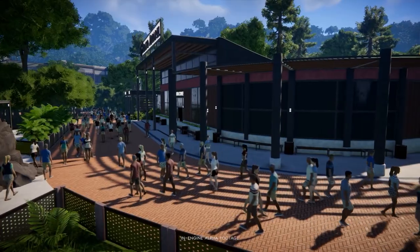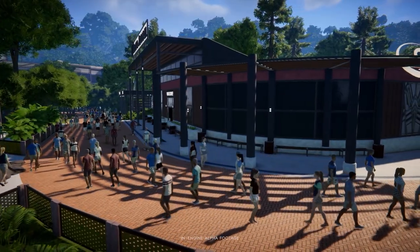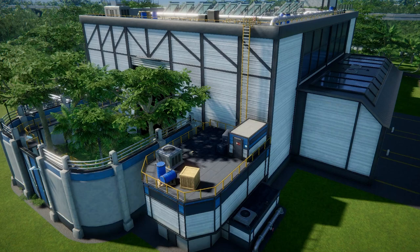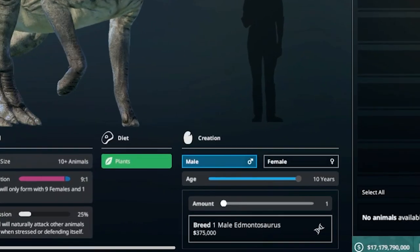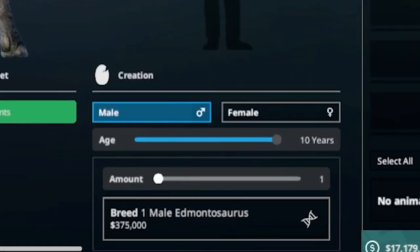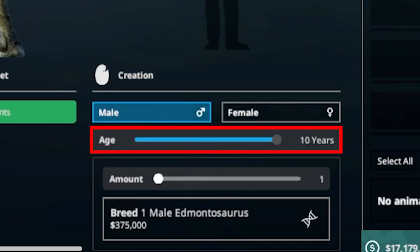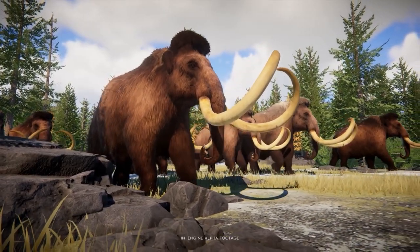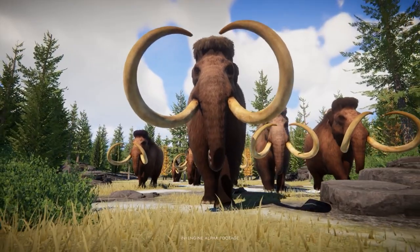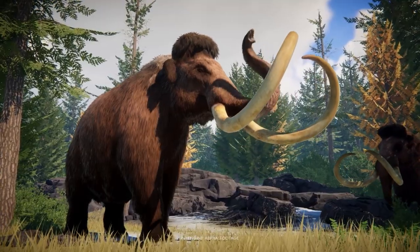Thinking of the gameplay, how would this work? I would like to think that because we have our animal nursery — obviously the area where you breed your dinosaurs — there is a scale bar in the nursery which I think you can alter depending on the generation you want to select. Again, because it's an alpha I can't confirm that. Maybe we'll get something like this in beta, but it'd be really interesting to see how it works.